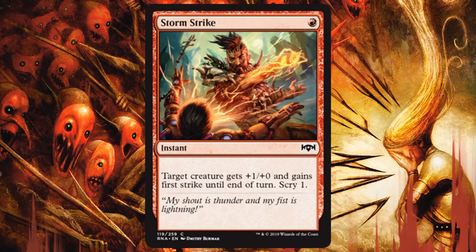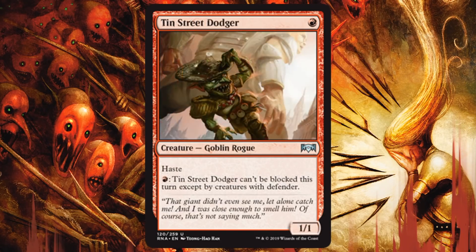Storm Strike — real cheap combat trick here. You're going to be happy to have it. Target creature gets +1/+0 and first strike, and you get to Scry 1. Rakdos will appreciate this because it allows them to keep attacking deeper into the game, knowing you'll have this combat trick to protect a creature if you need to. In Gruul this will be fine too, because giving a large creature first strike sometimes will be very relevant. It does a lot for 1 mana. Tin Street Dodger — great Rakdos aggro card. A 1/1 for 1 with haste so you can start attacking early. It turns on Spectacle, and when it can't get through, you can use that red ability to force it by. It gets past board stalls, it turns on Spectacle — everything Rakdos wants to do.